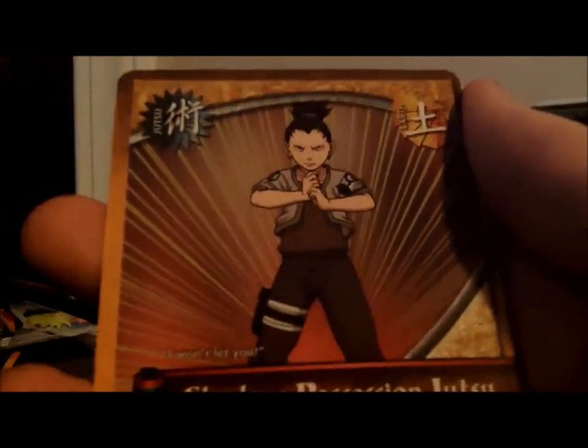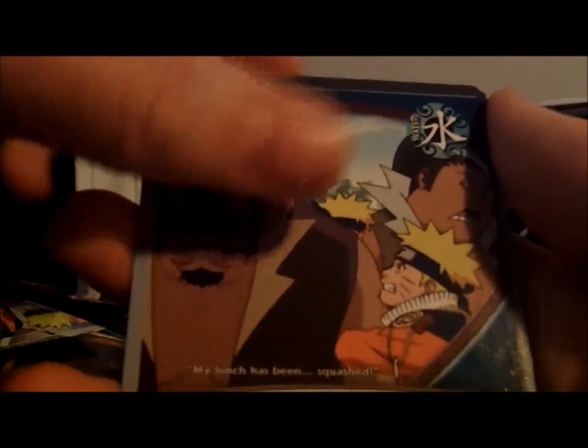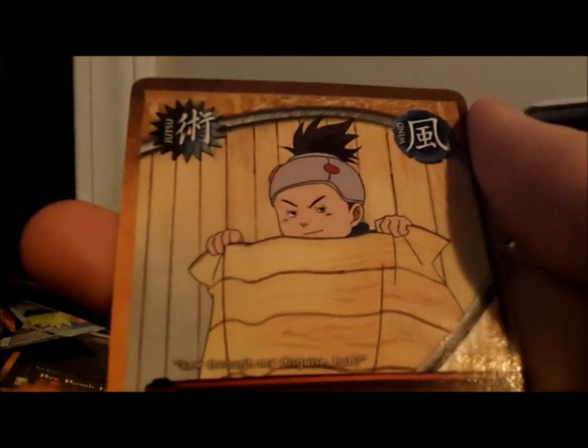We got a rare Byakugan and a parallel Outsmarting the Opponent — that's uncommon, it's cool. Shadow Possession Jutsu, Food Pills, Rejection, Sasuke, Baby Chi Ha, Twin Snake Sacrifice Jutsu, Grudge About Food, Food Pills, and Skies Jutsu.